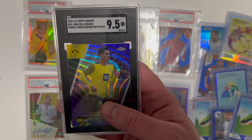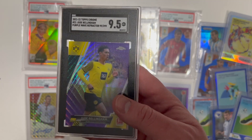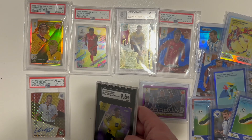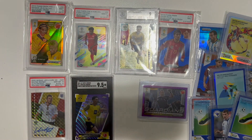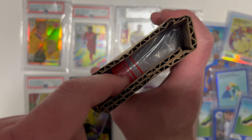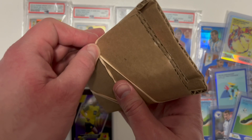Jude Bellingham, 9.5 Mint Plus, Purple Wave, numbered to 299, from Topps Chrome — that's a beautiful Jude card right here. This next package is very oddly packaged — wolf, I don't know what's in this.